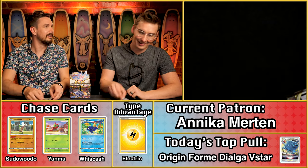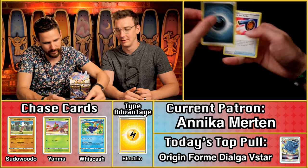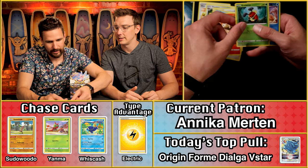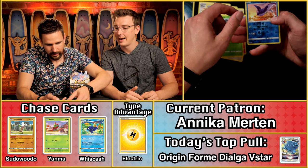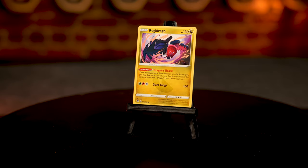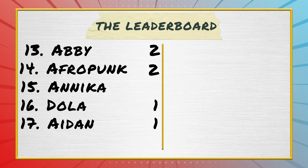Annika Merton — no lightning energy, just water. The Sudowoodo — that's a point right there. And then the Kricketot and the Regidrago. The Sudowoodo is coming in clutch, giving us two points total there for Annika.